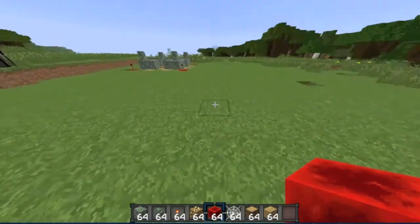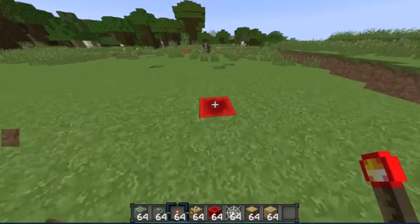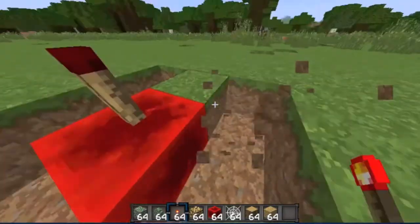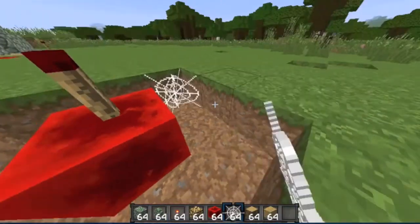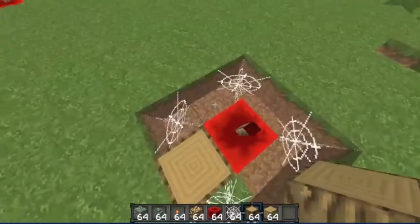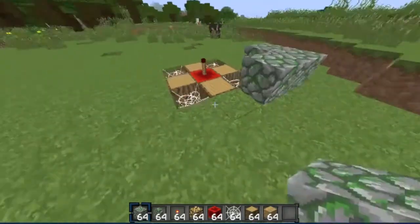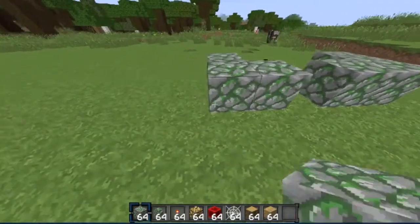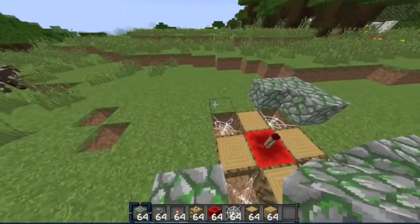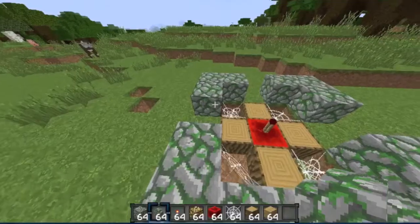So the first block you want to place down is that there. You just want to copy this and go like this. Then you want to break all these like so and then you want to get the cobweb. Put it in the corner of the 3x3 and get the oak wood. Place it like this and like so. Next step you want to go like this and just make a little three block kind of surrounding.